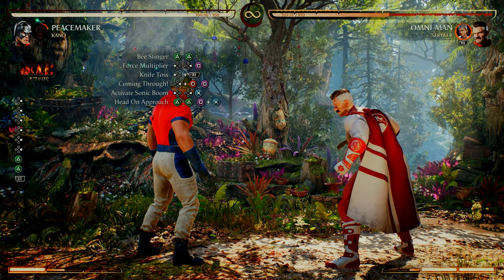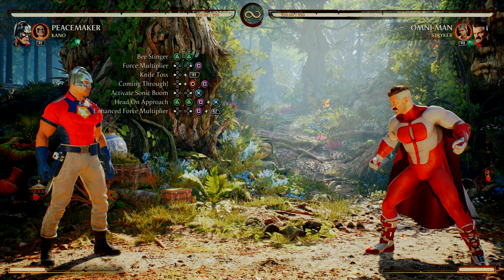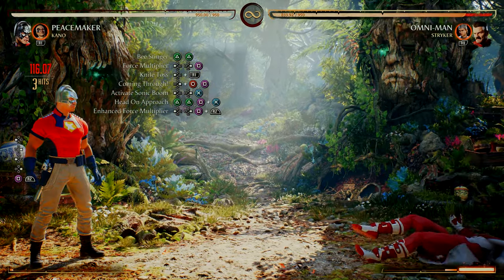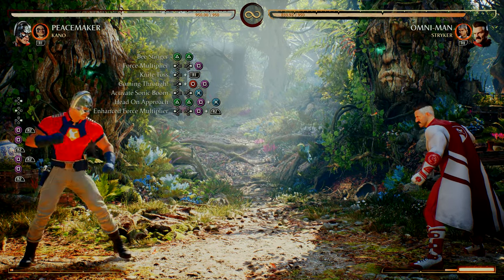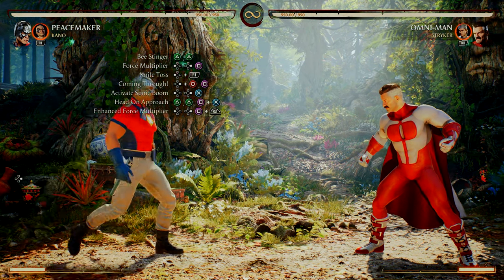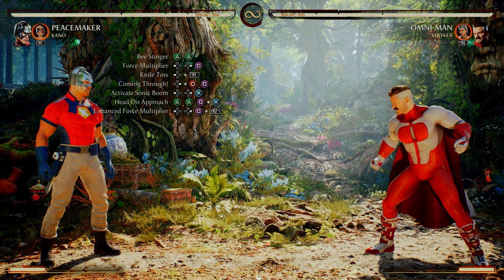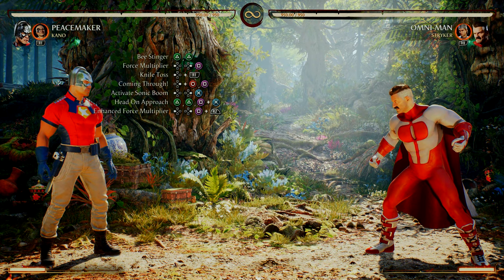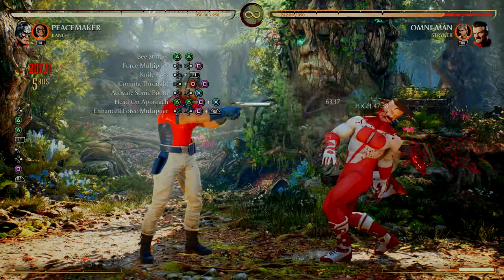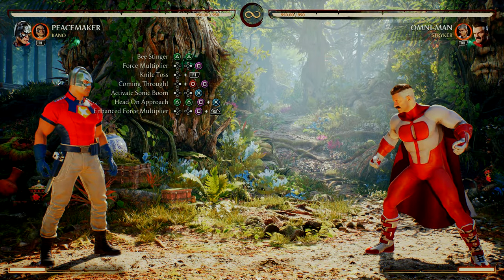From Head On Approach, we hit them with Enhanced Force Multiplier — back, forward one. To enhance the move, press your attack button at the exact same time. You want to do the inputs for Enhanced Force Multiplier when you see Peacemaker leaping forward — that is when you do it.